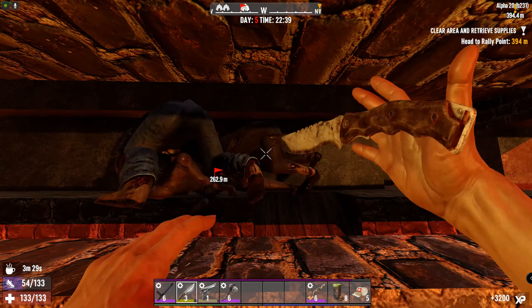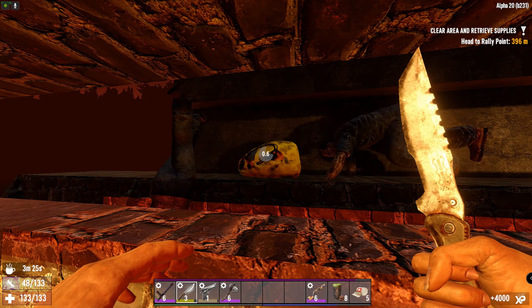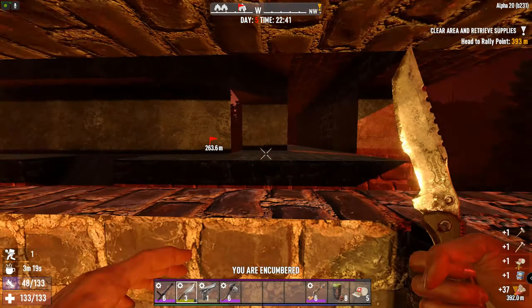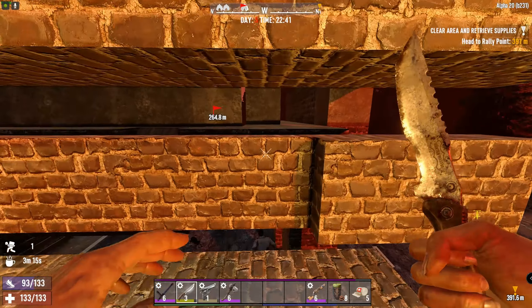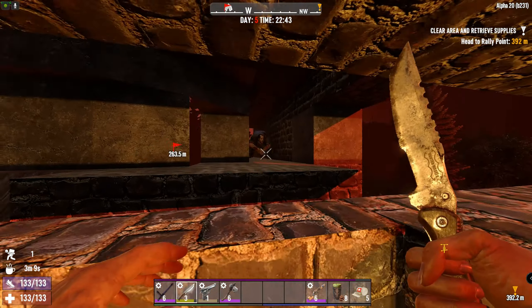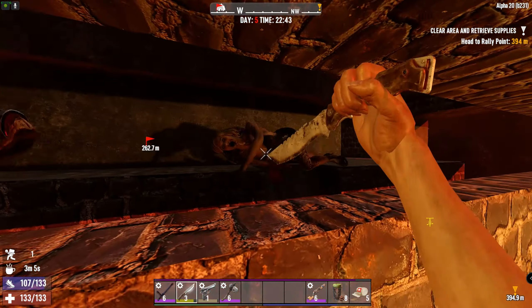Right now I'm power attacking all the way - not having too many stamina issues. Still have plenty of skill points to use to put into stamina usage if I do keep seeing stamina issues. I definitely want to set up another way for me to get up to this base for sure - those are things I'm going to be thinking about.